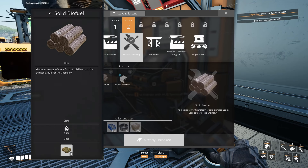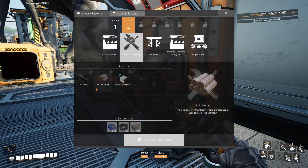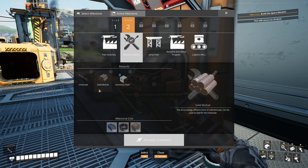The milestone also contains the recipe for solid biofuel, which is crafted from biomass and allows us to get an additional 25% energy out of the biomass compared to burning it directly. Solid biofuel also has two and a half times the fuel density of raw biomass, which means we'll be able to fill our generators and spend a lot more time away — whether we're building factories or exploring — before having to make the trek back home to refuel the generators.